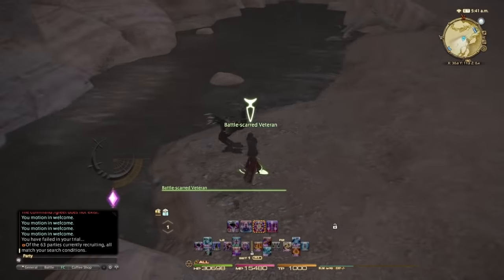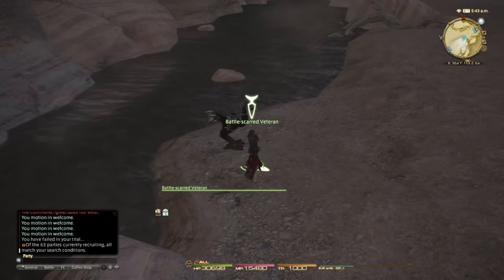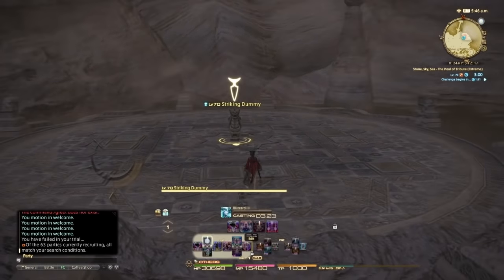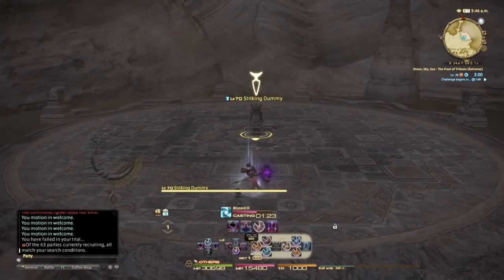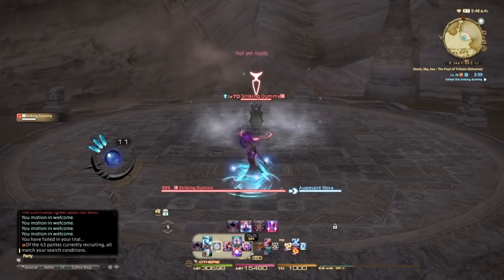I will put a slow-motion opener of me at the end of the video without me talking, so you guys can follow that instead of listening to me ramble on about the opener. But for starters, here we go. You want to start with Blizzard 3, Thunder 3, Ley Lines, Enochian, and then Blizzard 4.